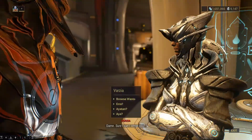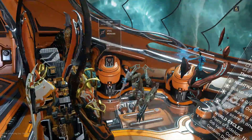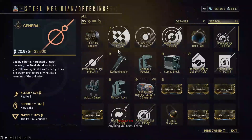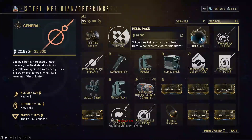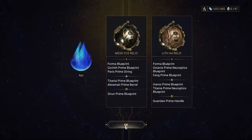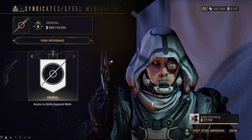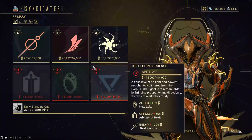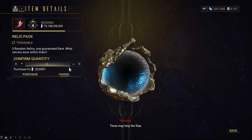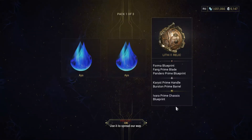Now when it comes to farming Aya, where do we go? Well there are several different sources. One of them is available directly just by spending your standing — you can buy the relic packs available from the various vendors and have a chance of getting Aya through those relic packs. Now you might not get any; I spent 100,000 Steel Meridian rep this morning and didn't get any, but came back later and had some great luck.